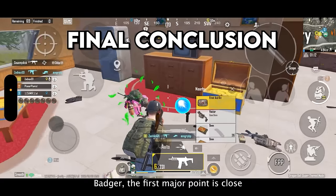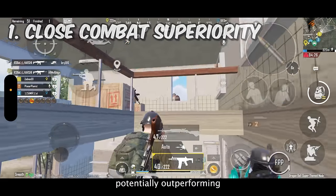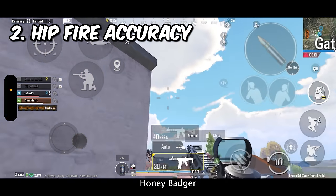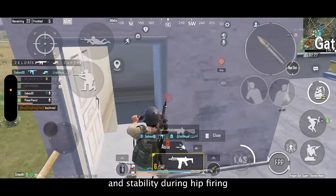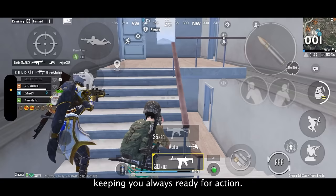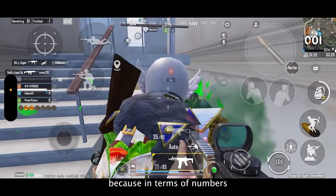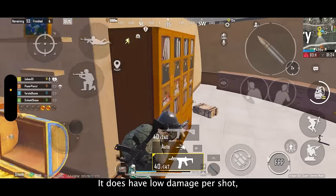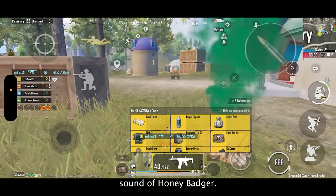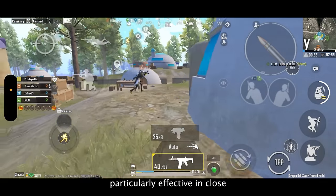To sum up and final conclusion on Honey Badger: the first major point is close combat superiority — the Honey Badger shines in close combat situations, potentially outperforming many other assault rifles due to its high rate of fire. Second is hip fire accuracy — Honey Badger features best-in-class hip fire with high accuracy and stability, and combined with quick reloading, makes it a reliable choice during continuous gunfights. I would personally choose Honey Badger over AKM, Barrel, or even Ace-32, because in terms of numbers it is powerful — it does have low damage per shot, but by shooting faster it balances out its overall damage. In summary, the Honey Badger stands out as a powerful and versatile weapon in PUBG Mobile, particularly effective in close to mid-range engagements.